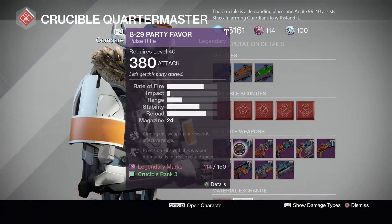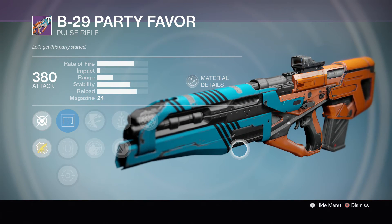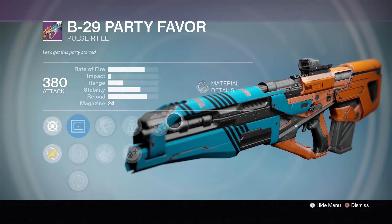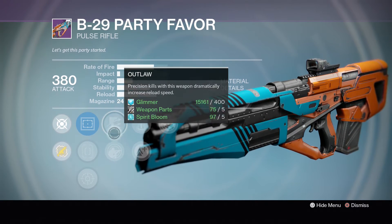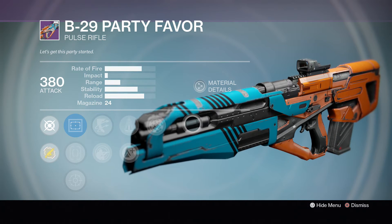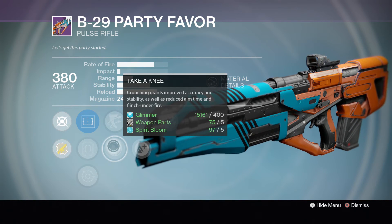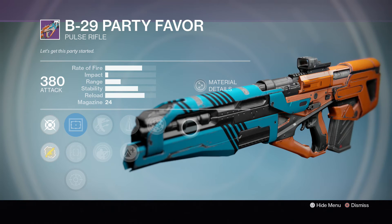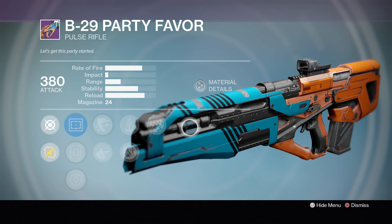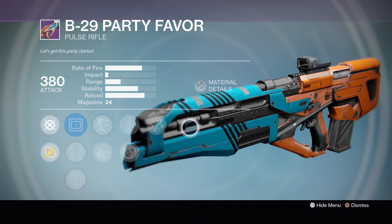Next stop is the Crucible Quartermaster, and we're going to look at the B29 again — yes, the B29 again. It seems to keep getting such good rolls. This time we have Rangefinder, Perfect Balance, and Take a Knee or Outlaw. We have more range than last time thanks to Rangefinder, but a bit less stability — unless you activate the Take a Knee perk, then you have a lot of stability. This is definitely a pretty nice roll. If you guys missed out on some of the amazing pulse rifle rolls from last week, this might be a nice one.